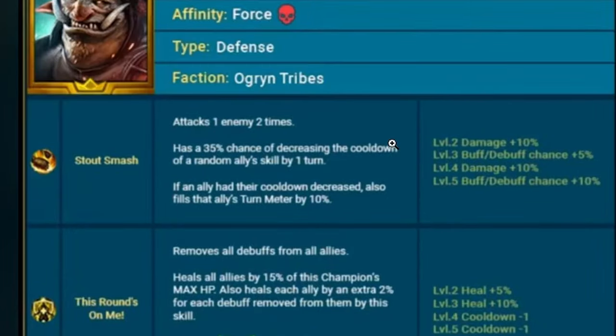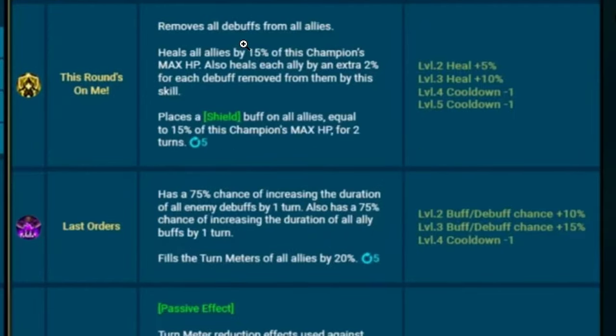A1 attacks one enemy two times, 35% chance — books up to 50% — of decreasing the cooldown of a random ally's skill by one turn. That's pretty cool, kind of like Grand Oak Padraig. If an ally had their cooldown decreased, also fills that ally's turn meter by 10%. A2 removes all debuffs from all allies, 30% heal on a three-turn cooldown, and also heals by an extra 2% for each debuff removed.